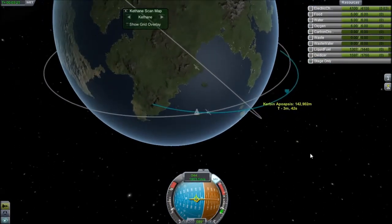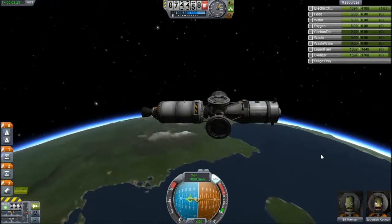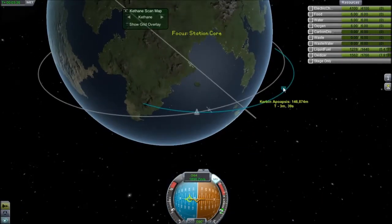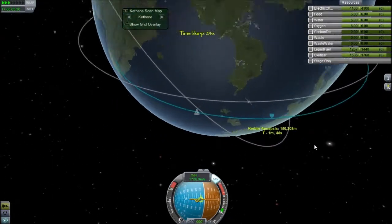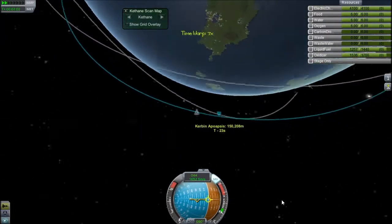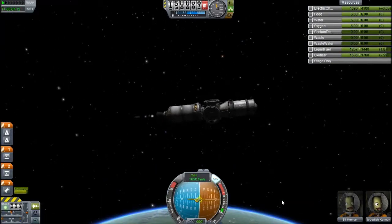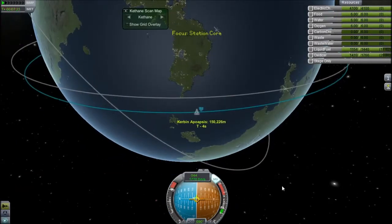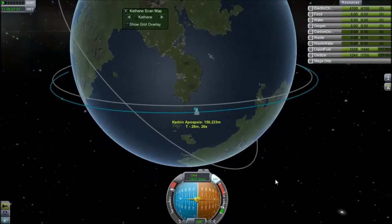What most people do, and what you probably should do, is when you have your station orbiting and you want to get to it with a ship, you should go into a slightly lower orbit, do maybe a couple of orbits to catch up to it, because you launch behind it, then you catch up, then burn out to where it is, and then transfer to it. But what I do is I wait till it's just behind me, and then just launch from the pad basically straight up to it, as you'll see in this episode.